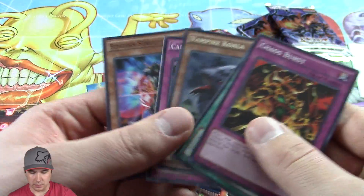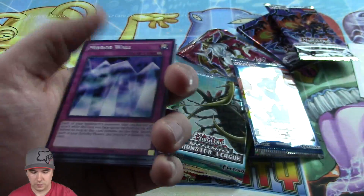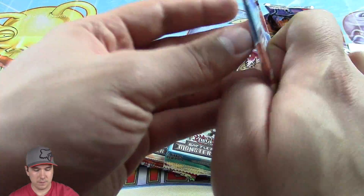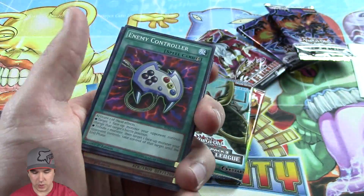Vampire Koala, and we have a Call of Honor there too — a couple of good cards. Mirror Wall, very good card to draft if you're drafting with these booster packs with your friends or at a tournament if they're doing drafting in the top or whatever. Mirror Wall is definitely one of the cards you want to draft.